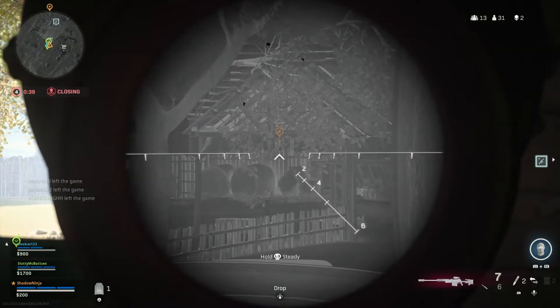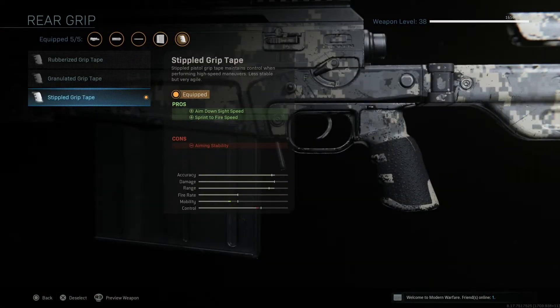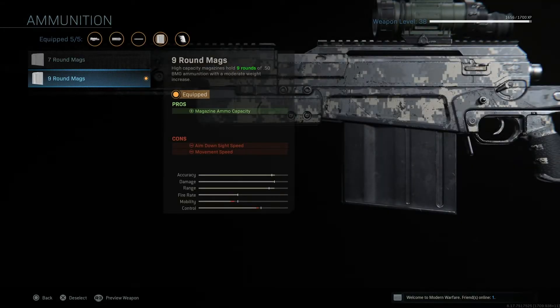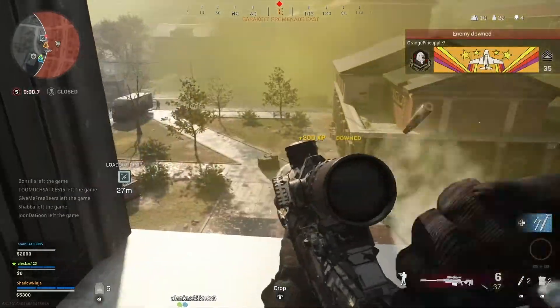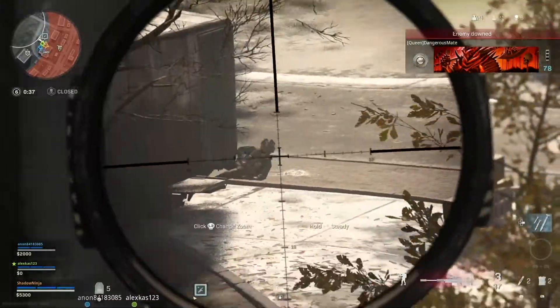On top of that I have the Strip Grip Tape for aim down sight speed and sprint to fire speed - that's pretty important and helps out a little. For ammunition, I have a nine round magazine. There's no need for a seven round mag or less because you want as many bullets in your sniper as possible. You don't want to reload while sniping - reloading after you down somebody is probably the most frustrating thing that can happen.